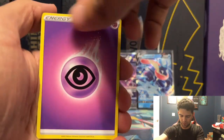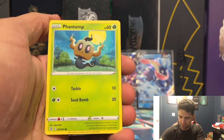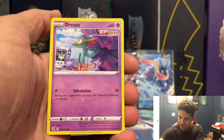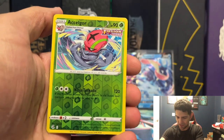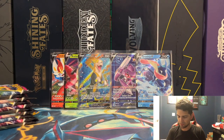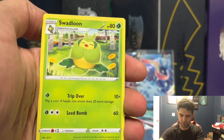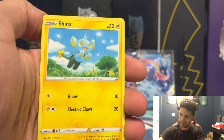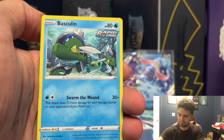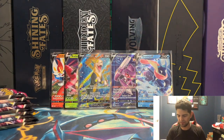Five hard pulls so far — hopefully this box can give us maybe three more. The last box only gave us six, so it was actually kinda low. A Selgo Reverse and an Azumarill non-holographic rare. Yeah, it was definitely on the lower side for the first box. Hopefully that's not the case for all boxes — being that there are only about 20 secret rares, that would be kind of bad.